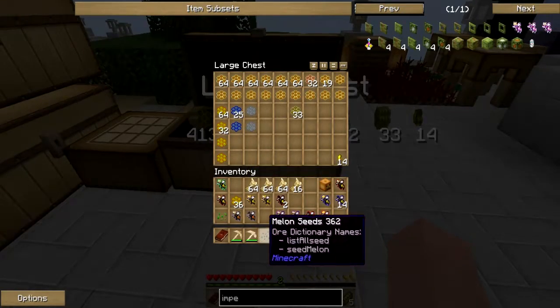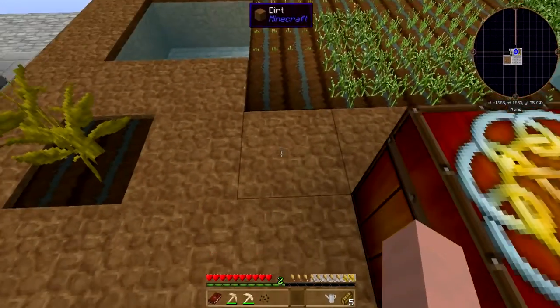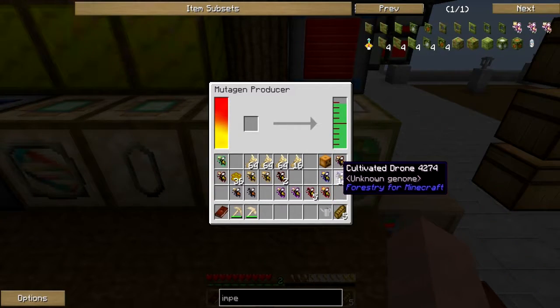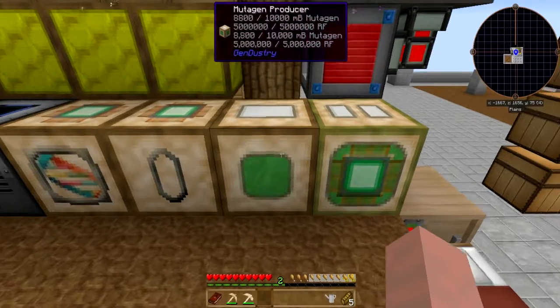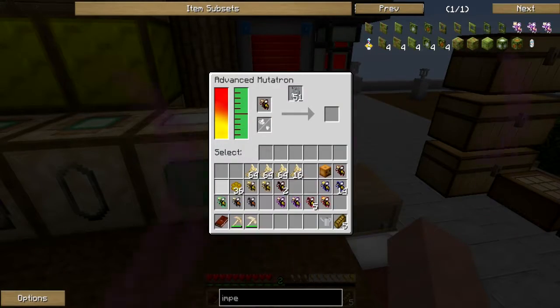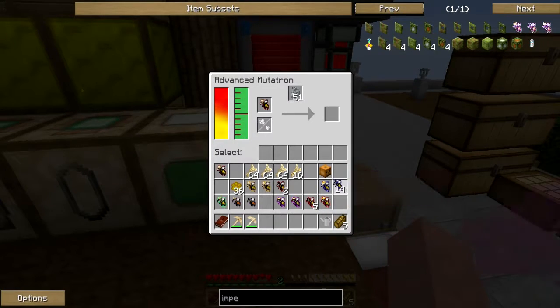We've got so many combs, I'm really going to have to figure out how to manage this system. There's so much going on. Let's plant you here. I guess we can start doing mutations and stuff. Princesses, cultivated drones - what happens if I put you in here? I can't do anything with you - a princess drone doesn't work. Actually nothing works with that guy. Maybe it has to be a queen? Nope, queens can't go in there and cultivated don't work either.